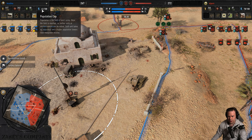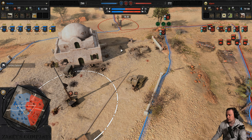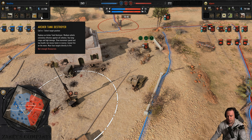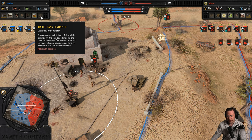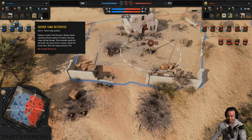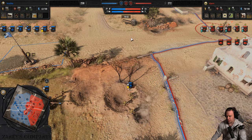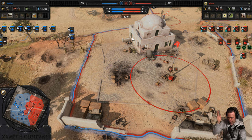Almost double the pop cap between the two players. Archer TD ready for construction — archer tank destroyer, medium vehicle, extremely effective against all vehicles, long range, high damage, slow movement speed and low HP but moves faster in reverse. Can't fire on the move.